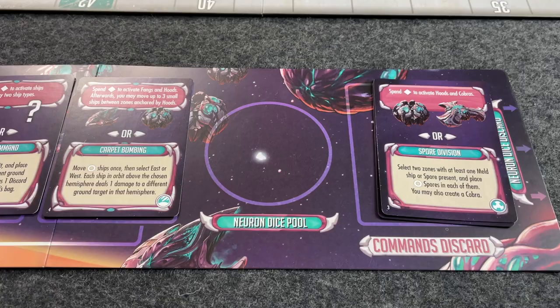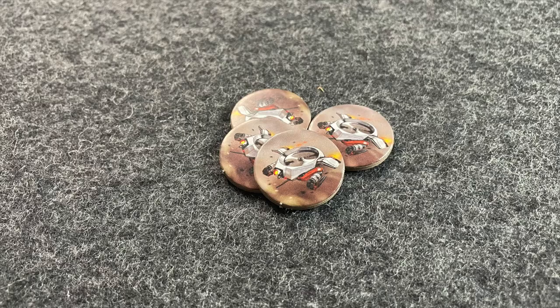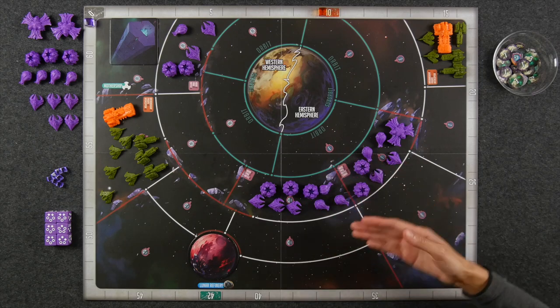During your turn, you'll be choosing two command cards from your hand to play as well as one neuron die from your supply. If at the start of your turn you have no neuron dice available, you get to re-roll them all, but you also lose two victory points, and doing so gains the humans one echo drone. Otherwise, if you still have dice available at the start of your turn, you get to construct a small ship — specifically a fang, a hood, or a rattle — basically anything that's not a cobra.